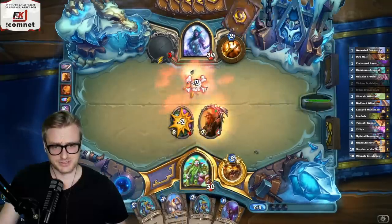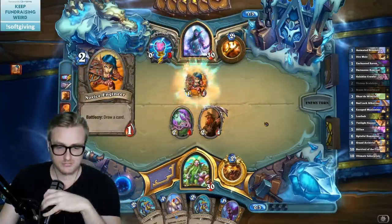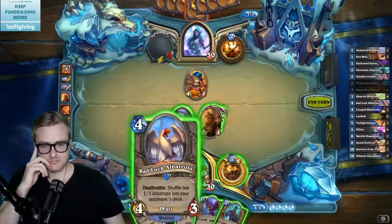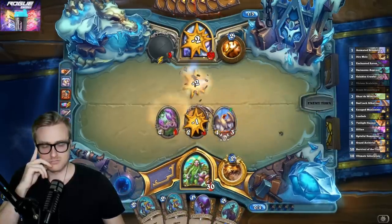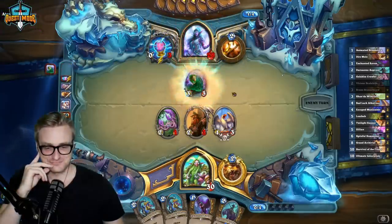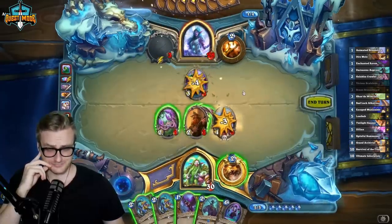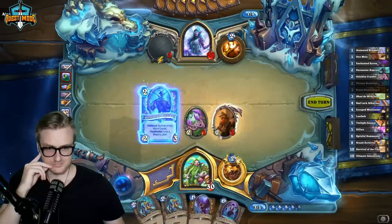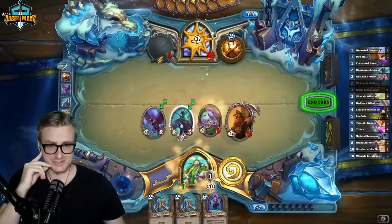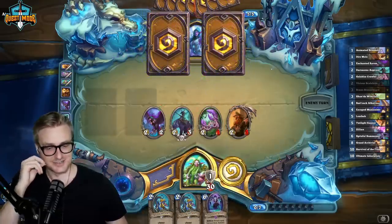We're really going to need some help off of these buffs. We need to get this dead. Oh wait — we just gained two mana crystals from that. Bran is nuts with the Aspirant. Even if this dies, we get the effect.